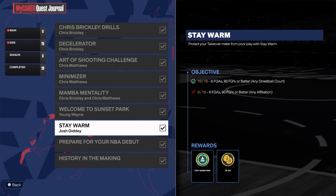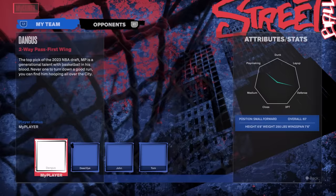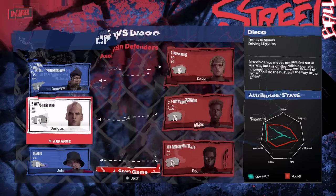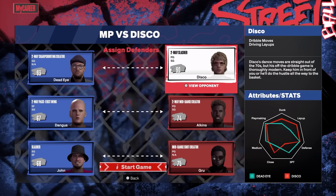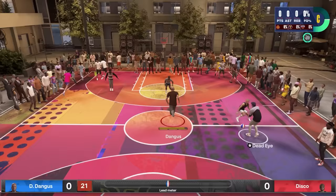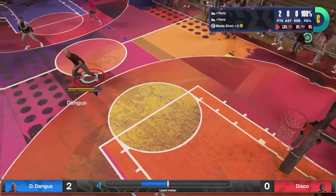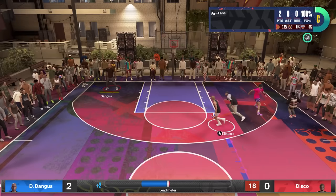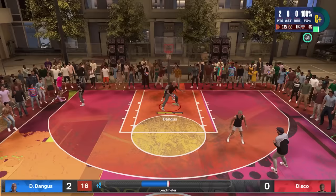For the stay warm perk, once I beat this challenge it unlocked the extender perk challenge. The requirement is to shoot 80% on six or more field goal attempts. You can do this with the dummy build — just play against disco and his crappy teammates, get matched up against them, and take it up in the paint. You're six-foot-eight, they're five-foot-seven to five-foot-ten, so you can make pretty much anything — drop step, pump fake, post up, or run a pick and roll.